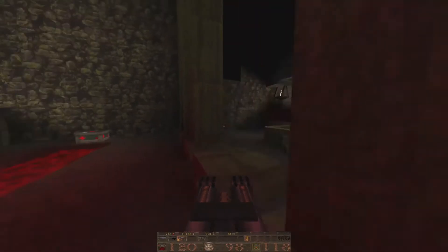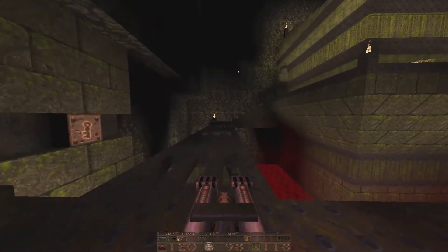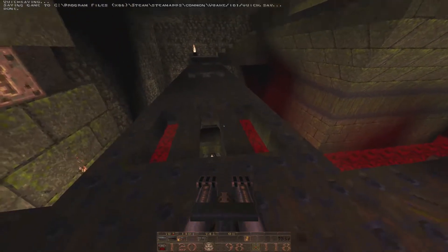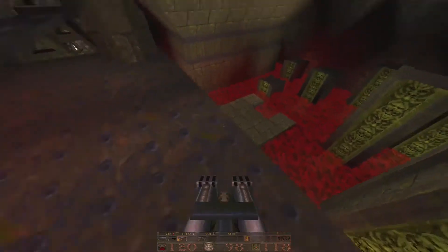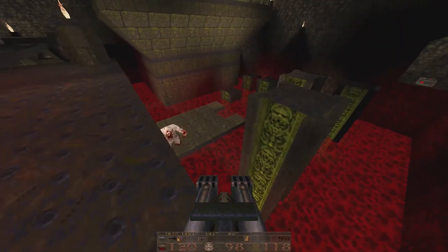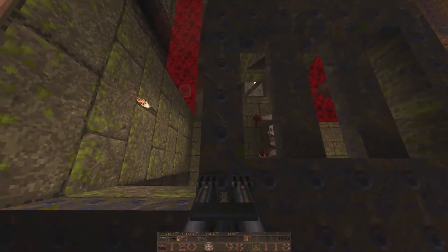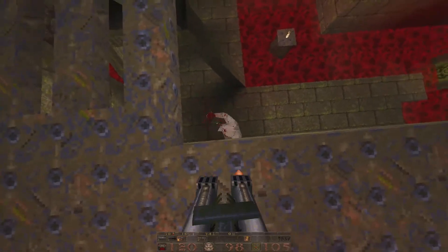The real question here is which way to go. I'm thinking we might have to jump down and risk the shambler. I don't want to fight the shambler and waste ammo because I don't have a lot of nails as it is. But I don't know if I have a choice — because as soon as I fall down here, he's going to be coming after me. I guess we'll just take him out.